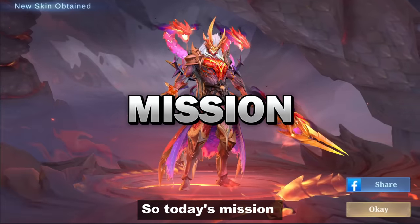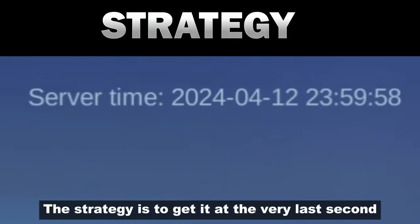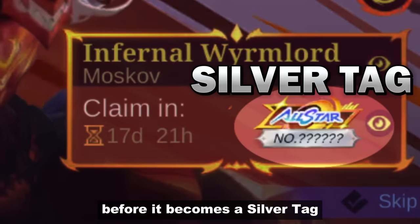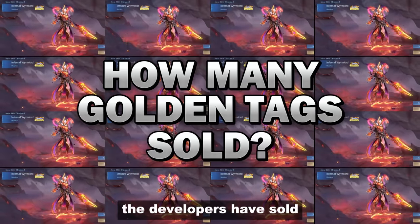Hey guys, what's up? So today's mission is to grab the last Moskov golden tag. The strategy is to get it at the very last second before it becomes a silver tag. By doing so, we will learn how many golden tags the developers have sold.